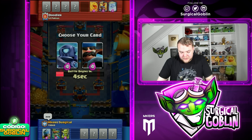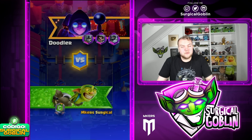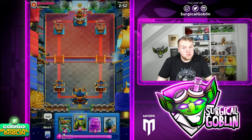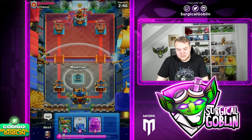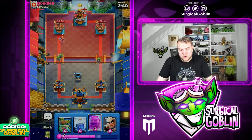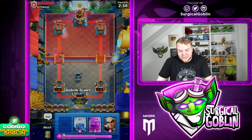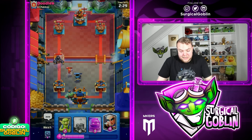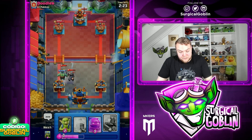The most important part while drafting is of course thinking about your own deck, but at the same time think about what cards you're giving to your opponent. For example, let's say you can choose between Arrows and Log and you prefer Log, but you already gave your opponent some minions — then of course you gotta take Arrows. Some people don't really focus on the cards they give their opponent, and that's a mistake.